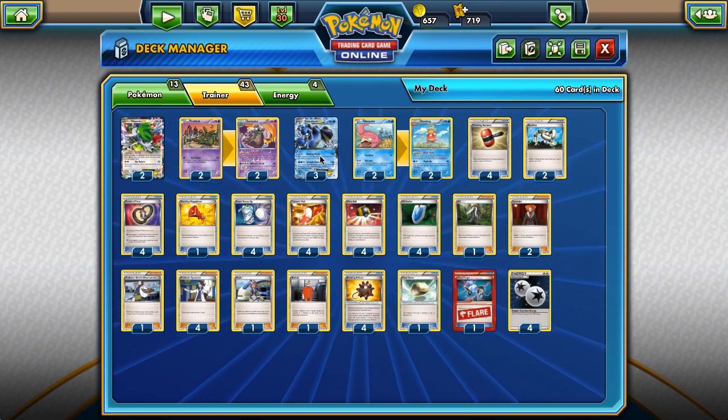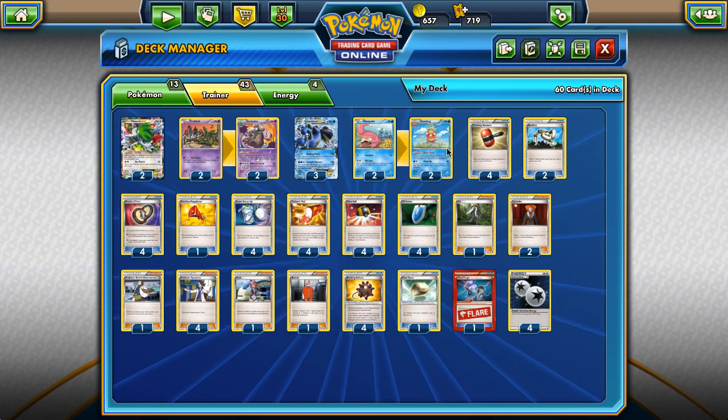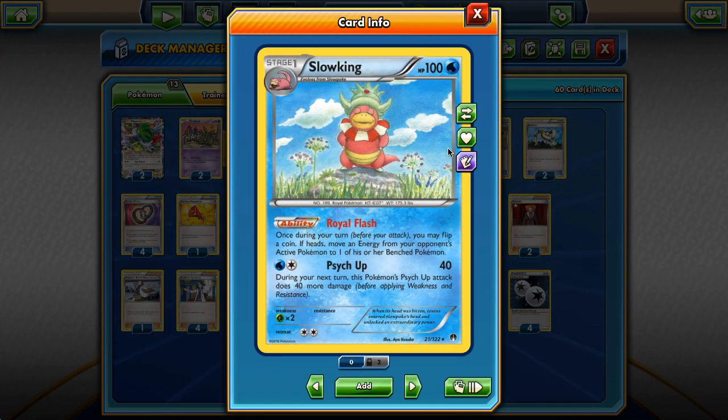Quaking Punch locks opponents out of items, and at the same time Garbodor locks them out of abilities - that's really nice. We slowly kill them by dealing 30 damage, plus an extra 60 if we have Bursting Balloons. Then a 2-2 Slowking line - not perfect for all matchups, but very good in a lot of them. Being able to flip a coin and, on heads, switch one energy from the active Pokemon to one of their benched Pokemon is huge. In a format with so many Shaymin-EX support Pokemon that don't want energy on them, Slowking is sometimes like having Crushing Hammers every single turn.